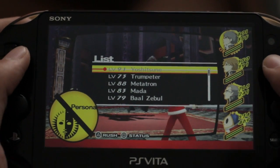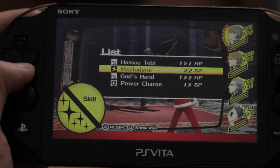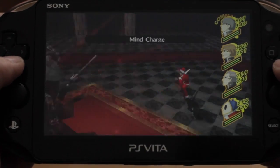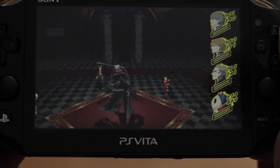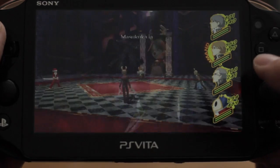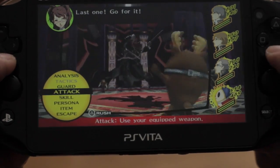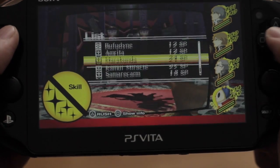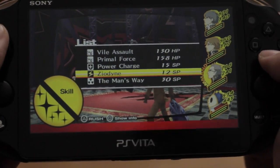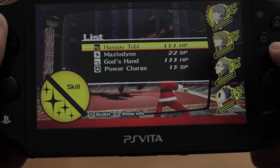I'm going to use a Persona called Yoshitsune. There's a physical ability that hits pretty hard. For my first turn I'm going to do Power Charge. This guy can be a pain because his first attack is usually Mind Charge and then he'll go for the instant kill attacks — thank god that missed.